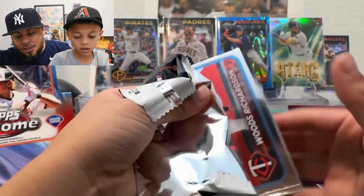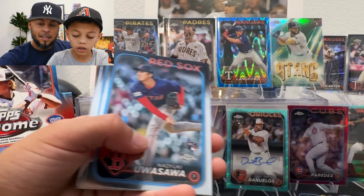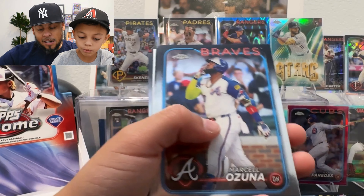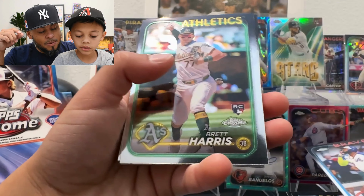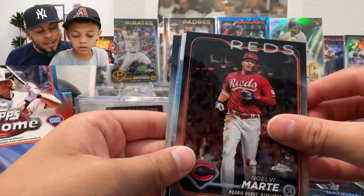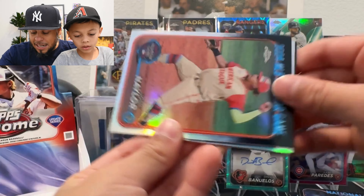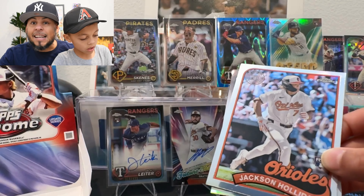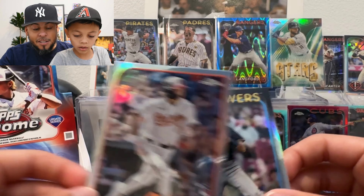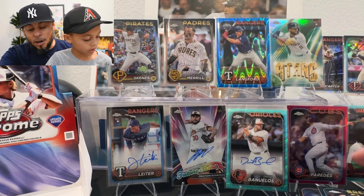There's a prism Austin Martin. Jackson Holiday auto in here — I'm actually going to squeeze him in. We're only supposed to get three autos so if we got another one it'll be a bonus. Let's see: John Holliday, Joey Gallo, Noel Martin, Kyle Harrison in the prism — very cool. Josh Naylor, Jackson Holiday 1989, and a Joey Ortiz refractor. Let's go!